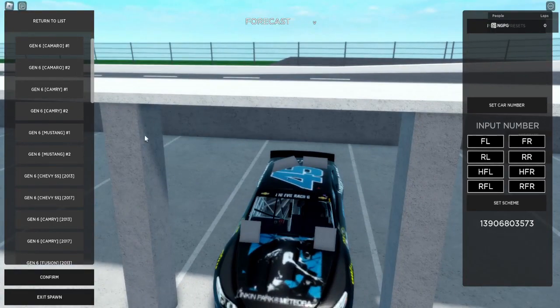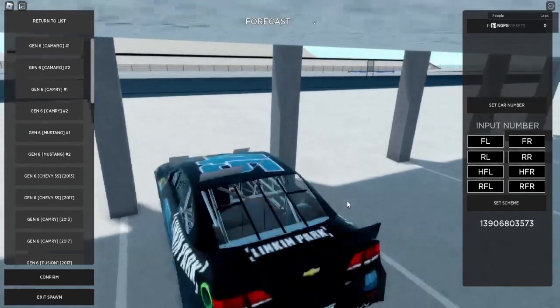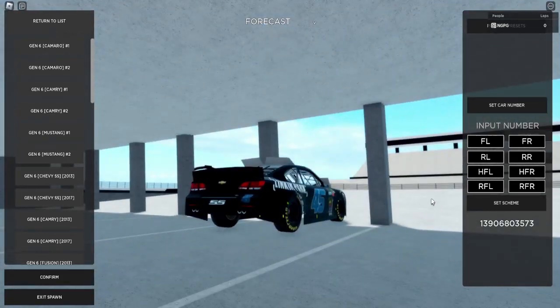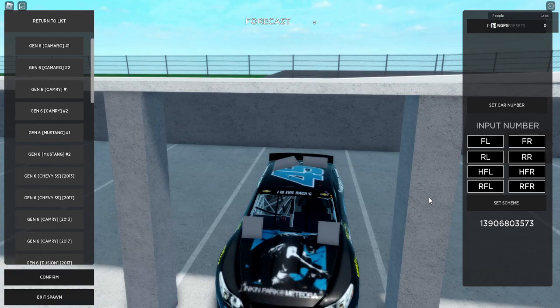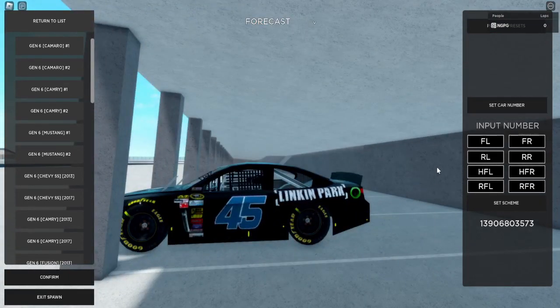This one is a Lincoln Park car. I am not good at making NASCAR paint schemes, so I just made this really simple. It kind of feels like Barn Tricks Jr.'s all-time classic Furniture Row 78 car from like... I think it was from like 2018.